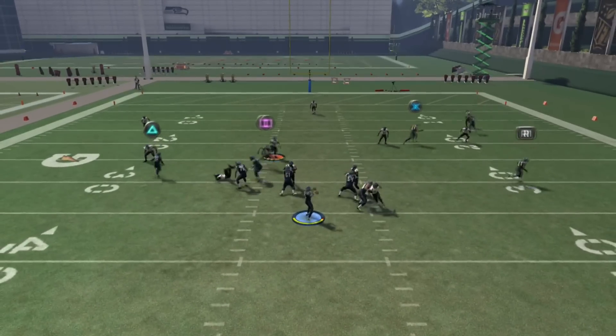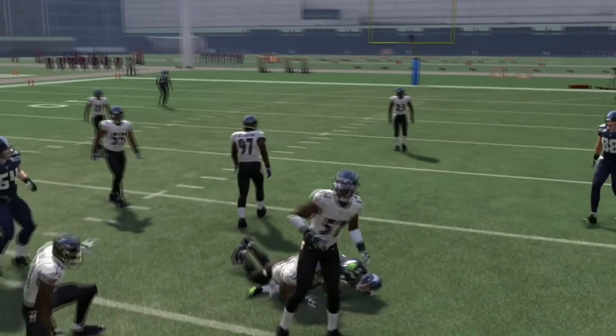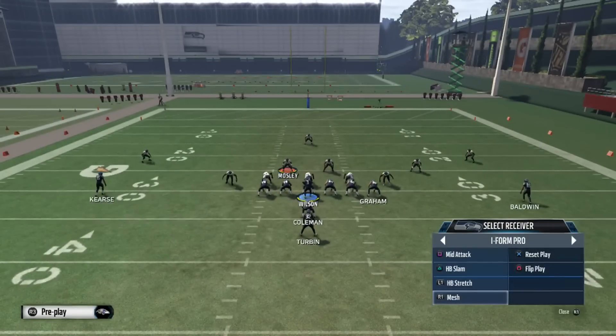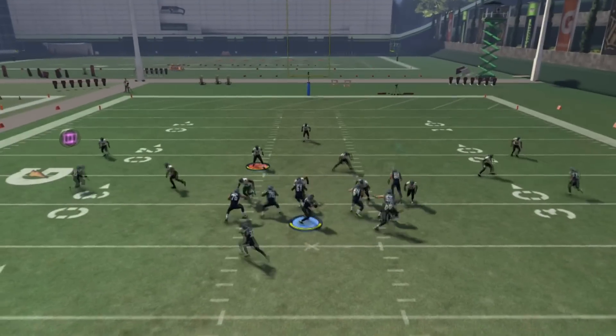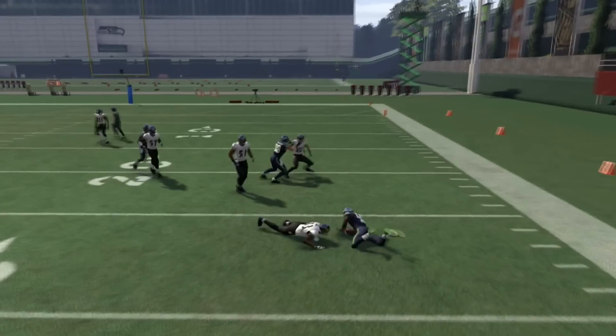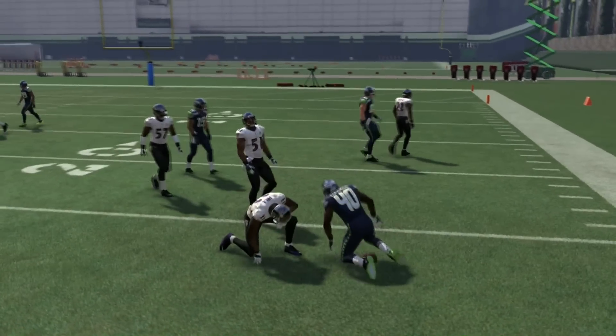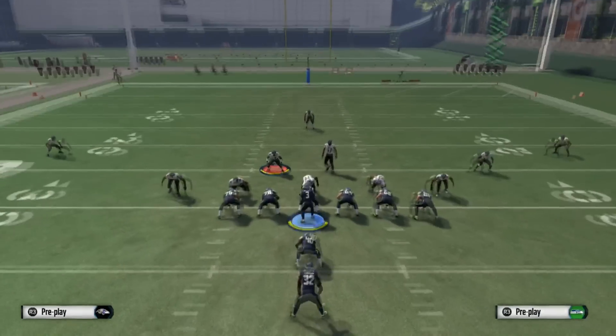Now we're going to come out and run Mesh. Mesh is just like a money play — a lot of people love to use it because it's simple and it gets a lot of players open. Again in zone coverage, as you can see here, you can wait for the route coming on the left side as well. R1 is wide open especially against Cover 3; it always gets open, and against Cover 3 the running back is going to be open on any play like this.